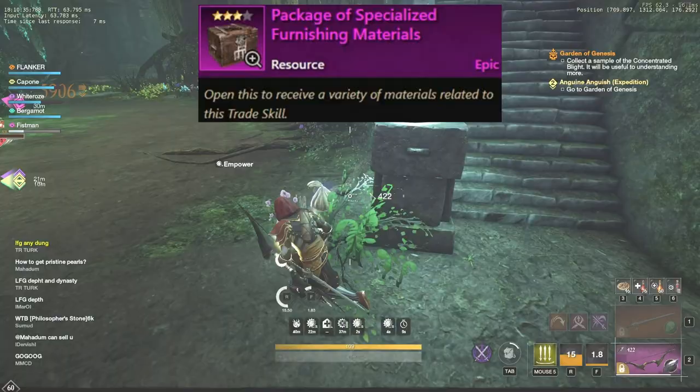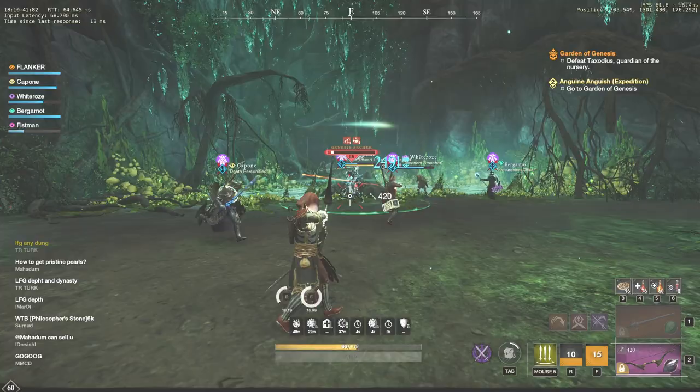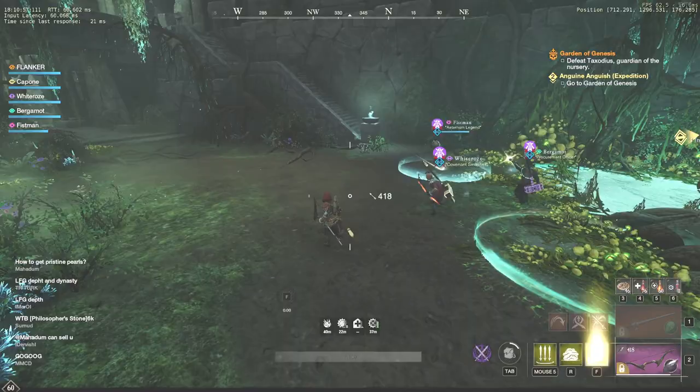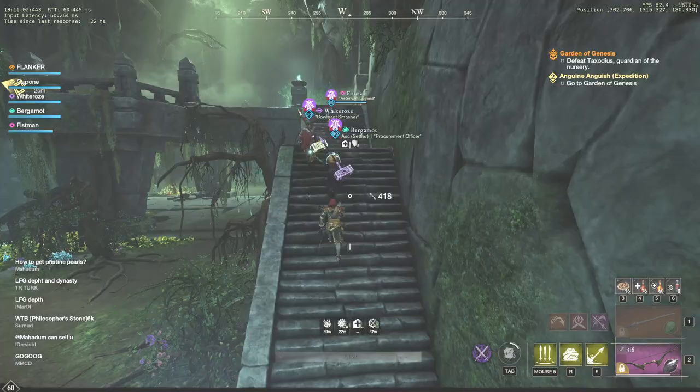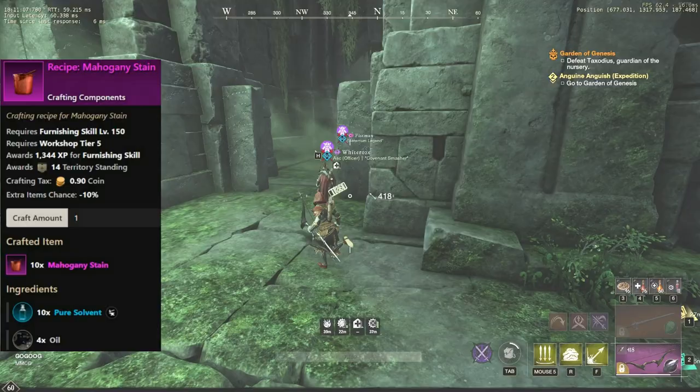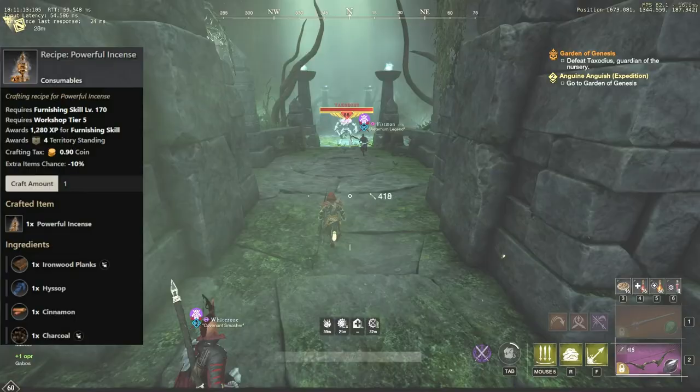The package contains resources, vials of azoth and approximately 200 different furniture schematics. The most valuable are schematics for tier 3 Hope and Dynasty storage chests that increase storage capacity by 400, and also a very rare and expensive schematic for the tier 4 golden steel storage chest that gives 500 storage capacity. Even though furnishing requires more experience than engineering, it is still much cheaper. Players mostly use mahogany stain to power level furnishing, but after reaching level 200 you can craft trophies, chests, furniture and powerful incense — all of which can be sold on the trading post.